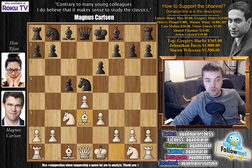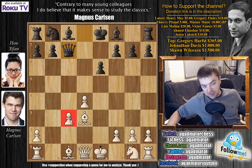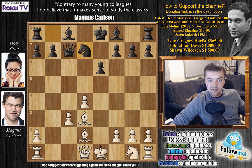C5 by Yifan, Bishop to D3, and now a series of exchanges in the center. C captures on D4, E captures on D4, and now Knight captures on C3, B captures on C3, and Queen to C7. Developing the Queen, also eyeing that pawn on C3. Carlsen defends it with Bishop to D2, and Knight to D7.